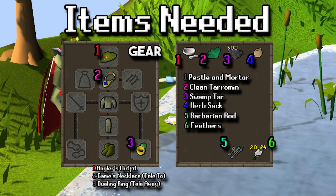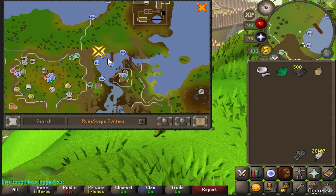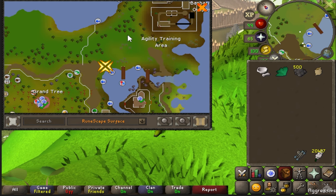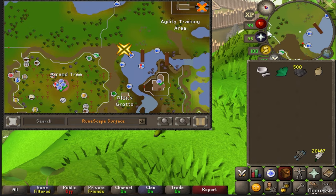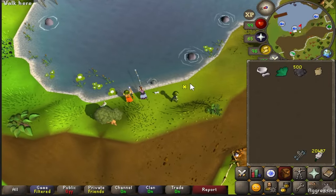If you don't have the barbarian rod, we'll talk about that in a second. As far as where we need to get to, we're going to have to make our way up to the barbarian fishing area. To get up here, you're going to want to teleport to the Barbarian Assault. You can also choose other methods; however, that's going to be definitely the easiest by a long margin. Then run down to the southwest — you'll see a nice little whirlpool up here, just continue on to the west side of this and you'll see some people huddled along the river.